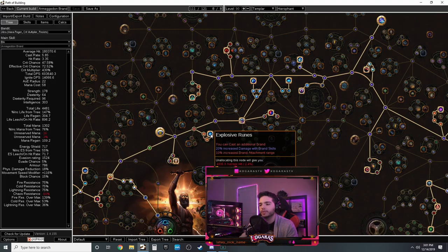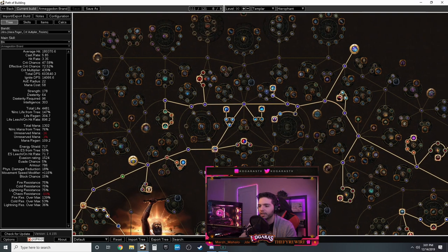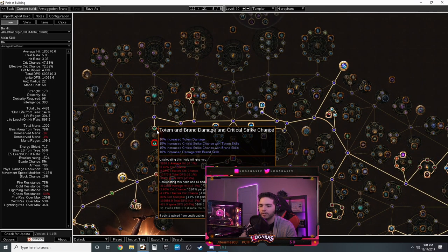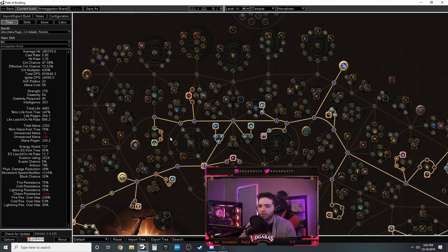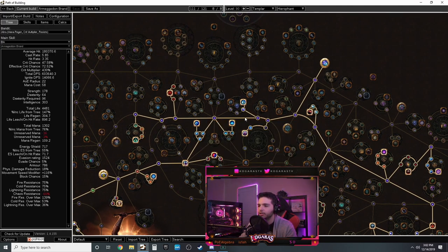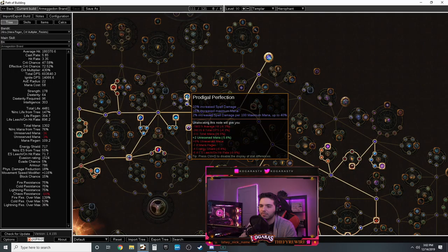Get Runebinder first since that's the main thing you're going for early game - you want two brands to attach as quickly as possible. Do not pick up Mind Over Matter until you have more mana, probably around level 60 with at least a thousand mana. Pick up the life and mana regen, Explosive Runes which gives brand damage and cast additional brand for clear speed, and brand attachment range. Every brand node gives that combination of mods.